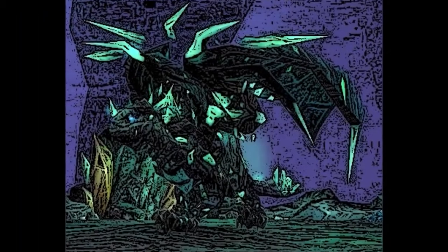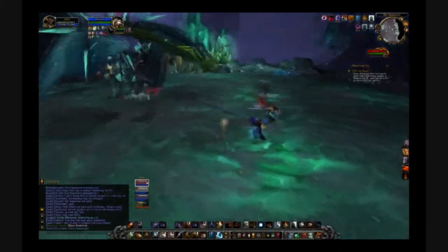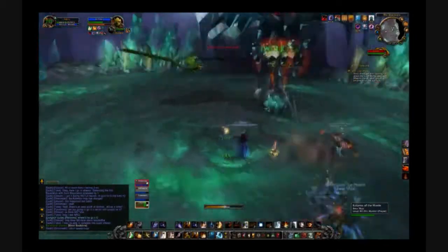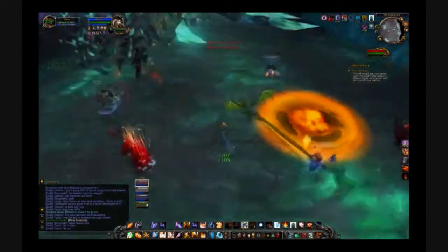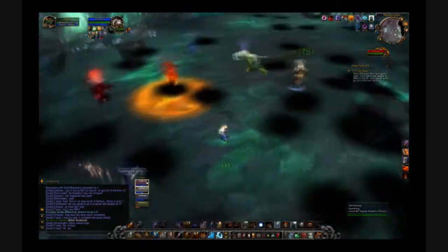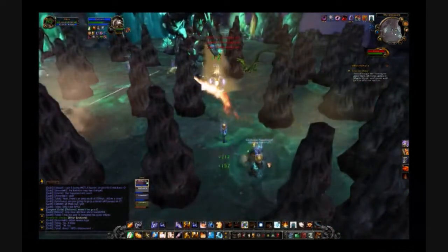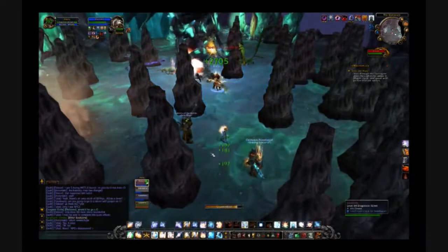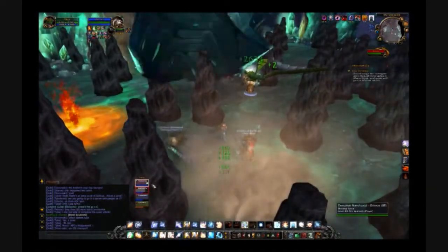After the gauntlet event is Slabhide. Slabhide is a dragon with breath abilities and a tail swipe. He has two phases: a ground phase and an air phase. The ground phase is a straight tank and spank. During the air phase, however, more black circles will appear and stalagmites will fall — and this time the stalagmites stick around for a bit, causing line of sight issues for all party members. As well, lava pools will be forming at the party's feet during this part of the encounter.